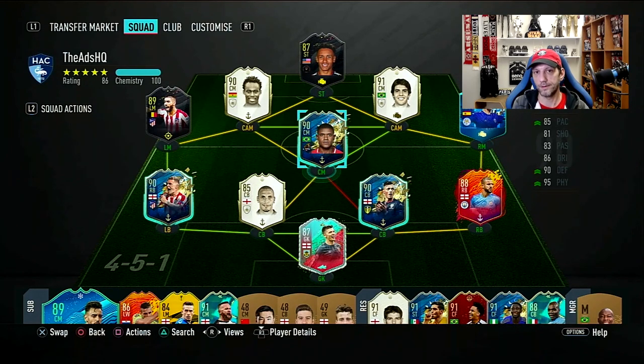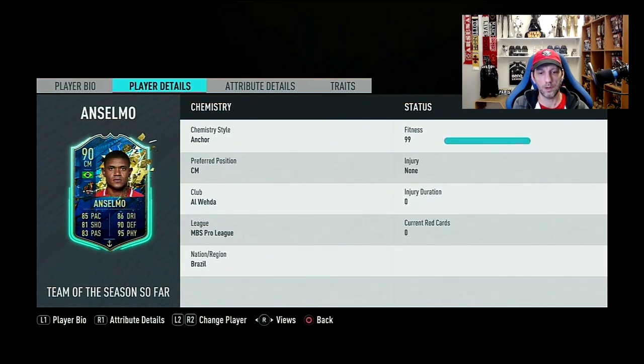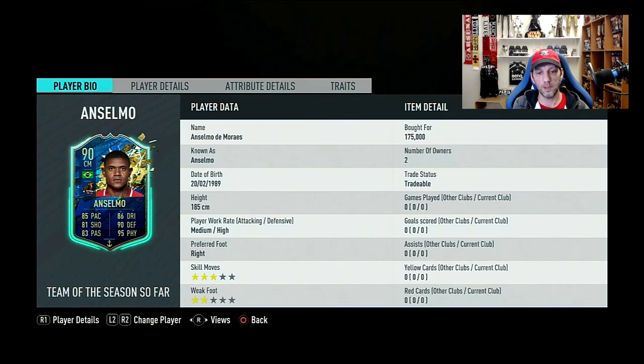That objective player looks more appealing — I might be doing another video on him. The player we're going to look at today, the first player from this Saudi league Team of the Season, is going to be Anselmo — Anselmo de Moraes from Alweda club. Brazilian. It looks like a very interesting card.